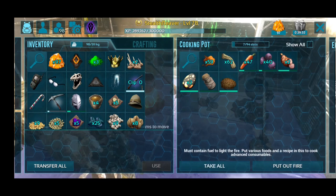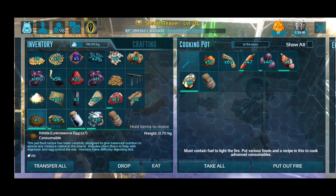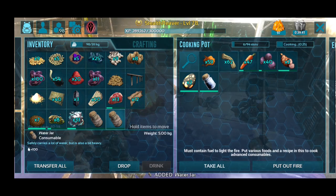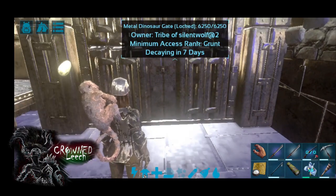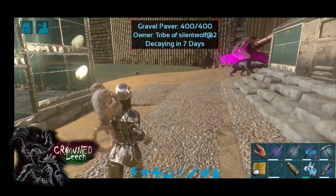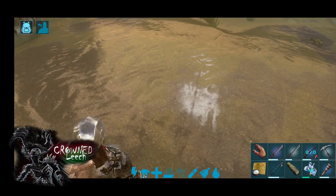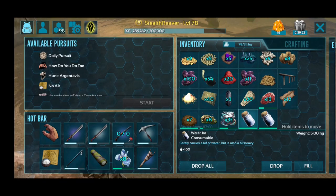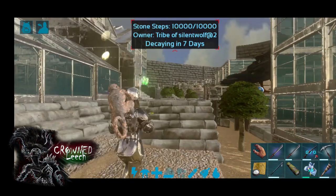You see these eggs flashing by my head — that is actually an Oviraptor running around on my base. They make the animals produce more eggs and make them more fertile. If you can get an Oviraptor, just let it loose on your base, let it wander, and all your animals will lay more eggs and they will poop more as well.